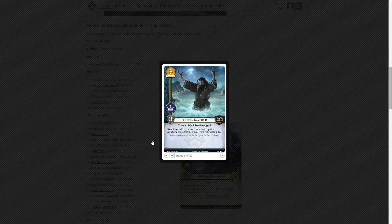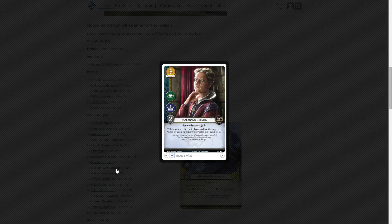Now the characters. Aeron Damphair costs three, has three strength with the power icon — reaction: after you win dominance, put an Ironborn character into play from your dead pile. That's really good, especially combined with Baratheons who will probably win a lot of dominance. Alanis Greyjoy costs three, two power, with intrigue and power icons — while you are the first player, reduce the reserve value on each opponent's plot card by one. A very powerful ability, balanced by the requirement to be first player.